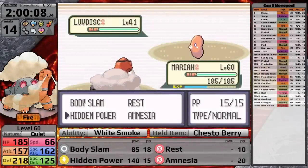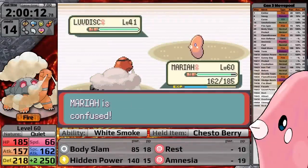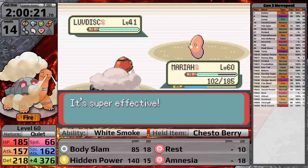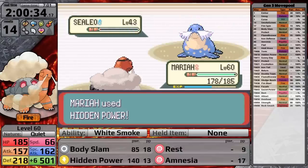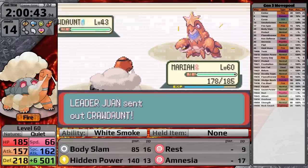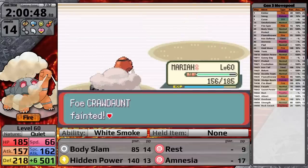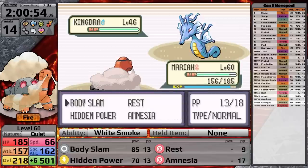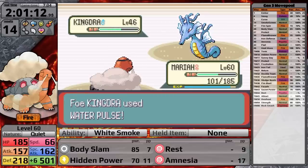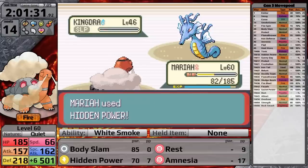Juan leads with Luvdisc — I set up Amnesia here so I take way less damage throughout the rest of the battle. With a Chesto Berry I heal, snap out of confusion, and Hidden Power Electric one-shots the Luvdisc. Hidden Power Electric also one-shots Sealeo. I knock out Whiscash with two Body Slams, and take out Crawdaunt over two hits. Against Kingdra, Hidden Power Electric doesn't do quite half, so I use Body Slam for possible paralysis — eventually taking it down. Amnesia was the perfect move to help Torkoal pull through — maybe that's how I'll get by Wallace.